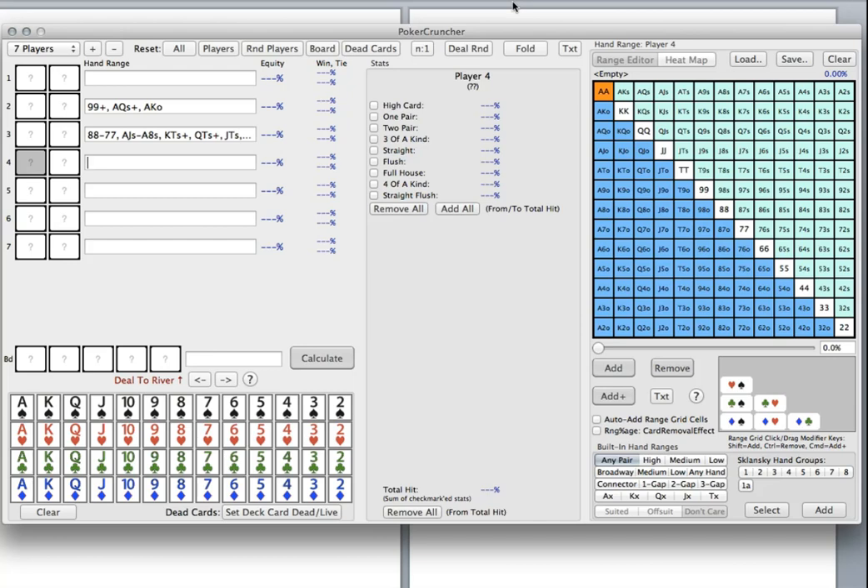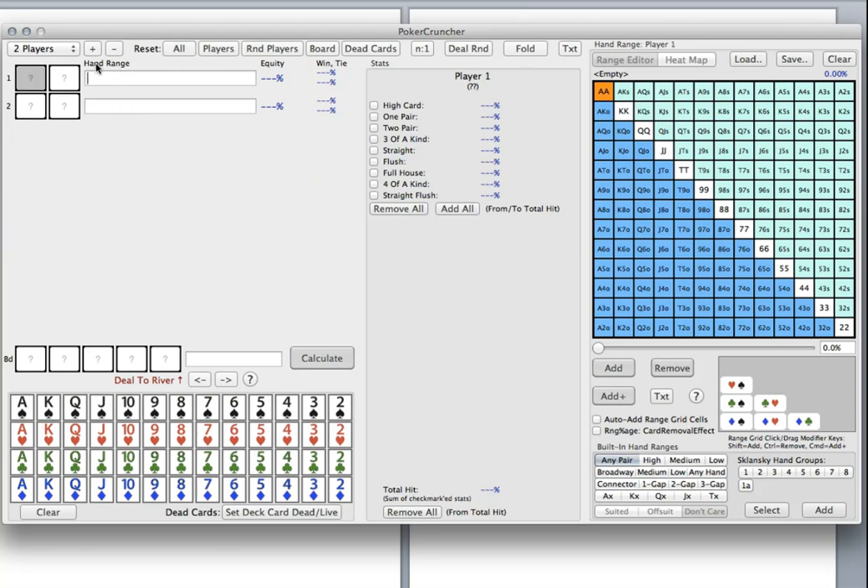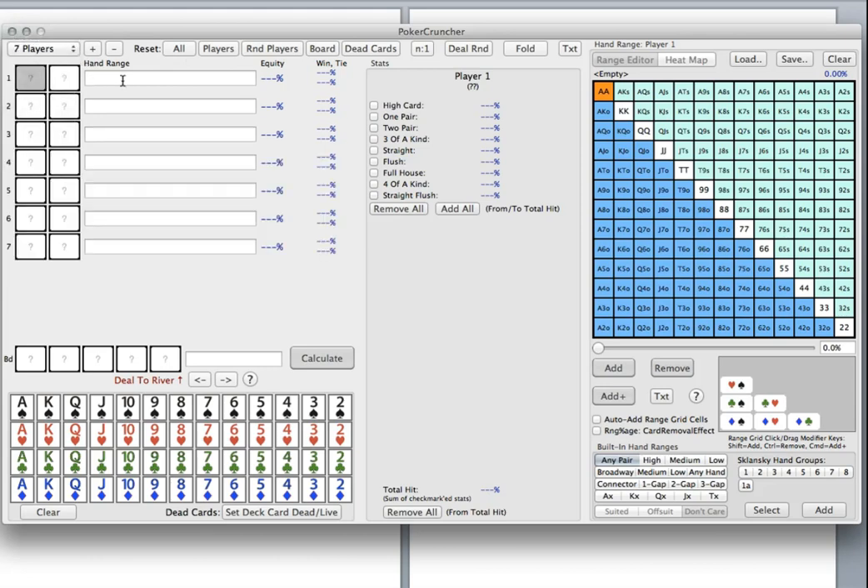Against the min-raise (2x), things get very interesting — our flatting range increases substantially. We keep the same value range of 56 combos because we still want villain to over-adjust with 4-bets. But now we're getting a much better price to defend. Our loss rate in the blinds if we fold everything is around -100 big blinds per 100 hands, so anything that loses less than that is better than folding — which means we can defend a lot of hands.